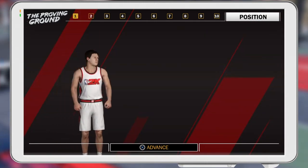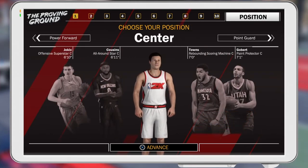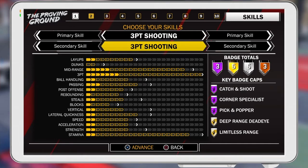Obviously you want to make a Center — I mean you can make a Point Forward stretch, but Centers are better so you can make more shots, especially contested shots. Make your primary and secondary attributes three-point shooting. You can see the badges right there: three Hall of Fame, five Gold, five Silver, and three Bronze badges. It's not as good as the Sharpshooter, but it's still good for shooting.